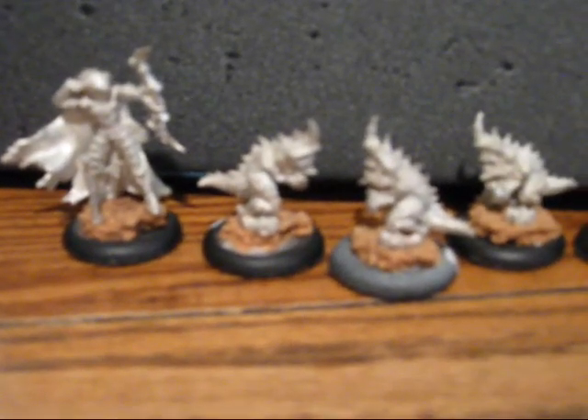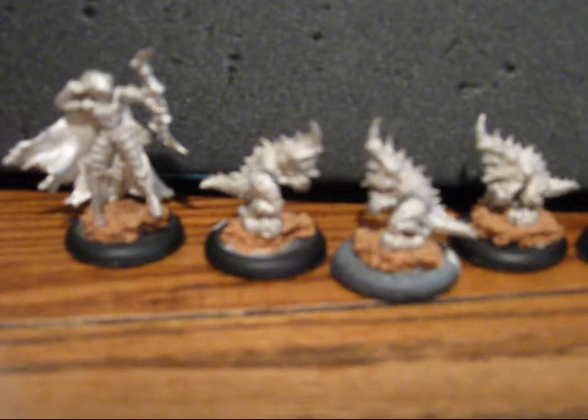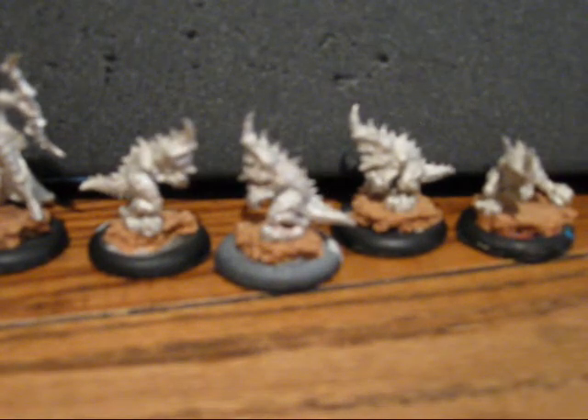With Lilith only having five fury, she has three spells: Bad Blood, Parasite, and Eruption of Spines. Parasite gives an enemy model or unit minus three armor, and Lilith gains plus one armor herself. This helps the Shredders — their attack value is only ten — so if you get Parasite on a unit and send them in with boosted attacks against a target already at minus three armor, they can really do heavy damage to light War Beasts and put a hurting on heavies. Don't underestimate what the Shredders can do once Parasite has been cast.